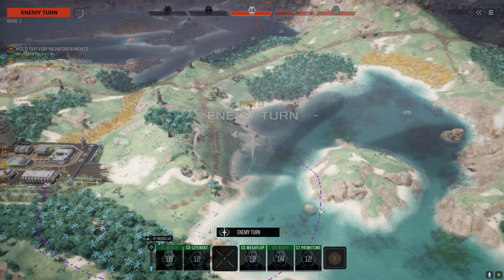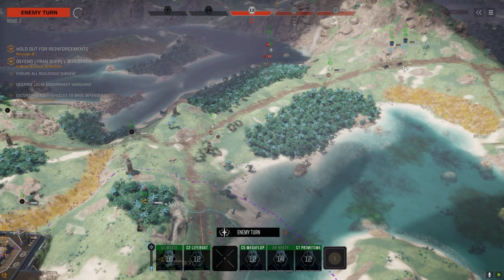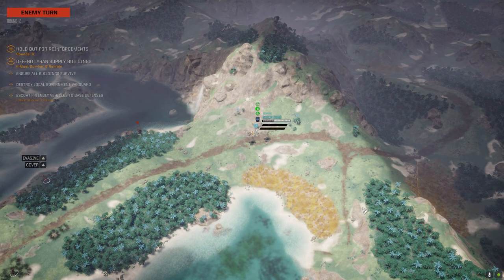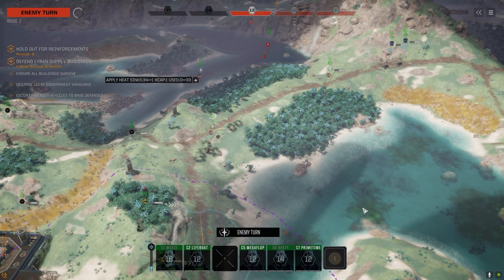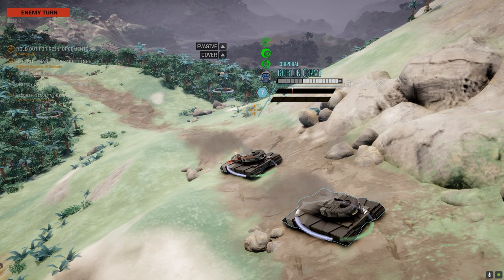Should be able to kill this guy this turn I think. Be nice if we could have two of them down before the reinforcements arrive. What do we have here? Two Prowlers, Goblin - Goblin LRM SRM, oh interesting. Spider. Well, shooting one guy and hitting the other doesn't really matter as long as it hits. If you're gonna miss, make sure you hit the guy standing beside him unless he's on your team. Nice shot.